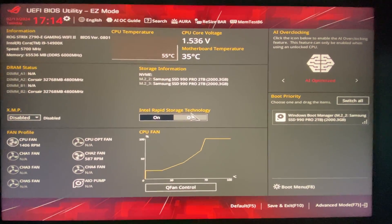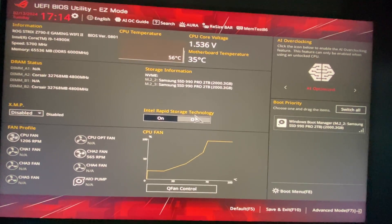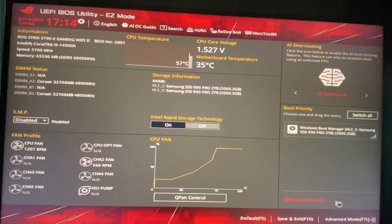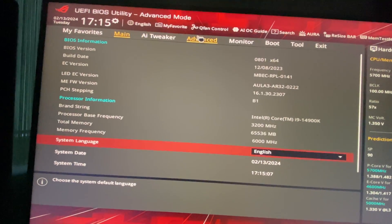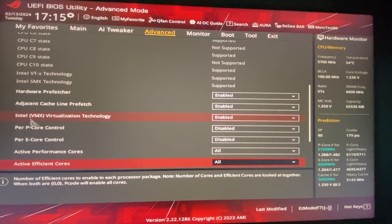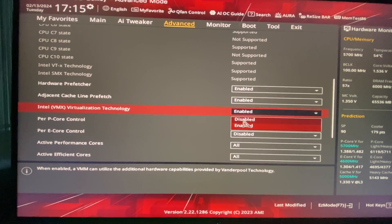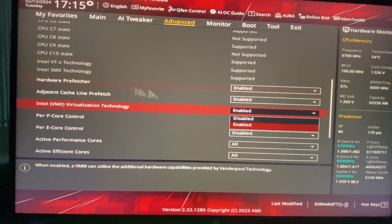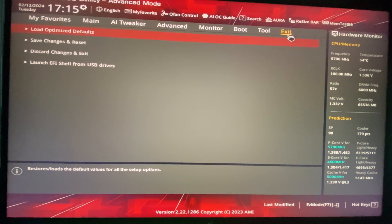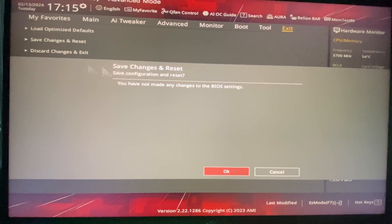The PC is booting — press F2. As soon as you press F2, you'll be in BIOS. You need to enable virtualization. It depends on your motherboard — I'm using an ASUS motherboard. Go to Advanced Mode or press F7, then go to Advanced, then CPU Configuration. Scroll down until you see Intel VMX Virtualization Technology. Enable it, click Exit, and click Save Changes. That's how you enable virtualization.